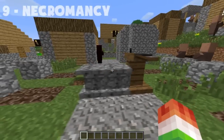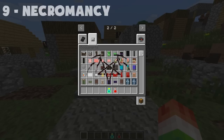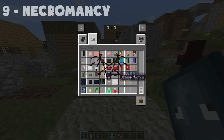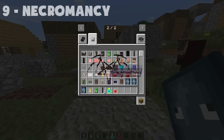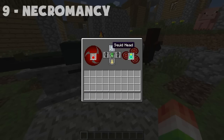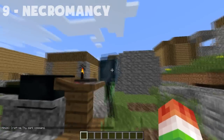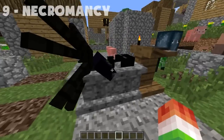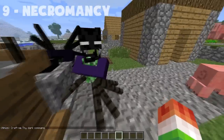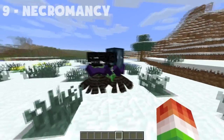Next, we have the Necromancy Mod. It allows you to slay animals, take their body parts, and create your own creatures — kind of like Frankenstein. You need a soul in a jar, a jar of blood, and a Necromancy Table. Then you'll need a head, legs, a torso, and two arms — they don't have to match. Throw them onto the table and shift-click to create your creature. You can make as many as you want in creative mode. The spider-leg guys are extremely fast and will teleport to you, which is pretty creepy.